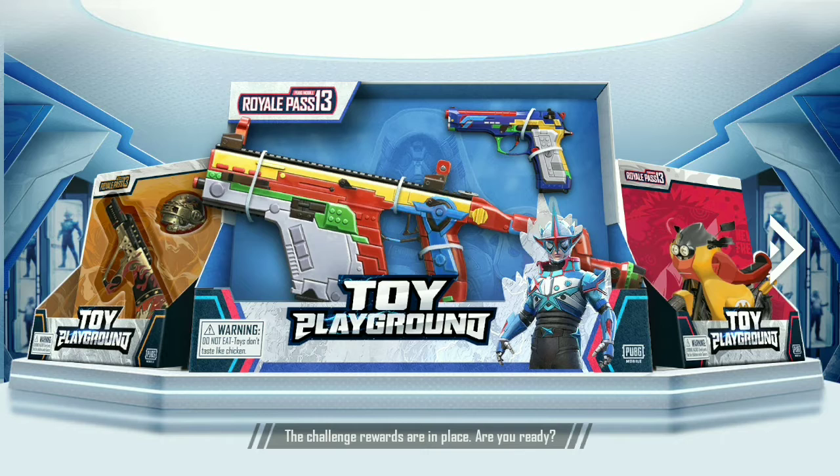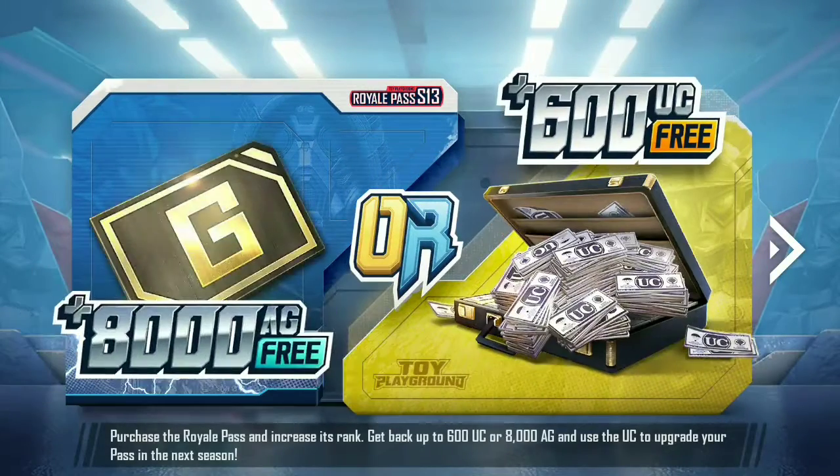Hi friends, welcome to my channel. Today I am going to show you about the Season 13 Royal Pass and tier rewards. In Season 13 Royal Pass, you can choose to get back your 600 UC or to get 8000 AG.